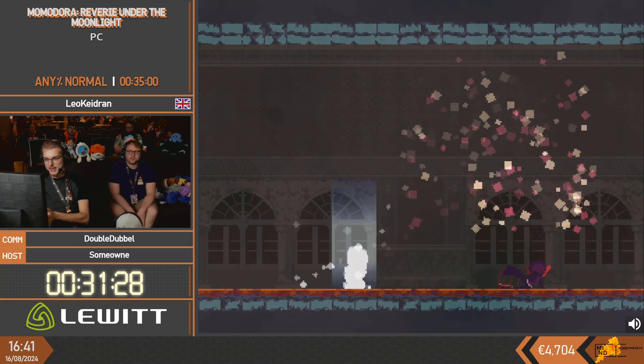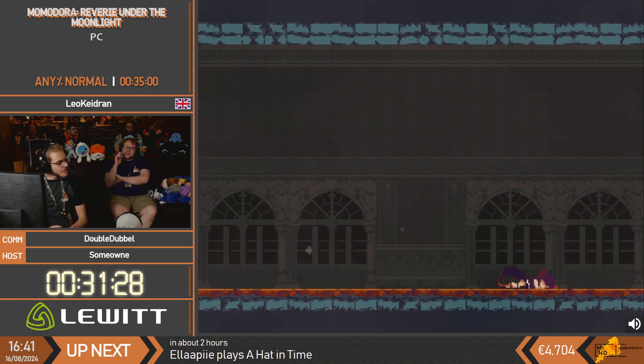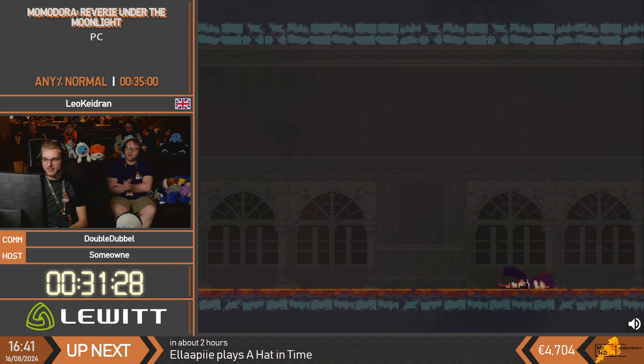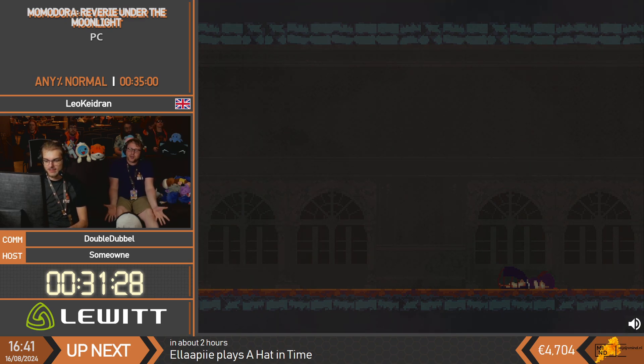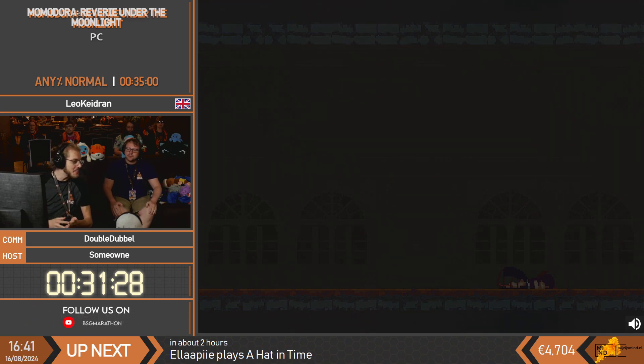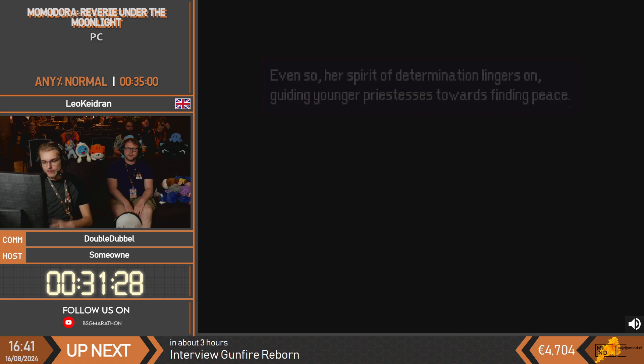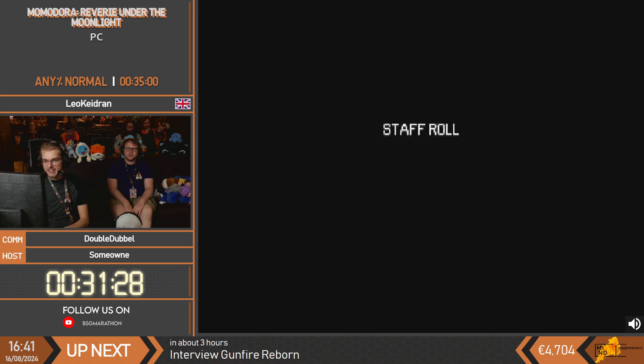What happens here is you solve the curse of the Land of Karst by absorbing it into yourself, but Kaho fades away in the process - making the ultimate sacrifice. Karst is then safe. That was Momodora Reverie Under the Moonlight - I highly recommend it. Very fun Metroidvania if you're into that kind of style of game.